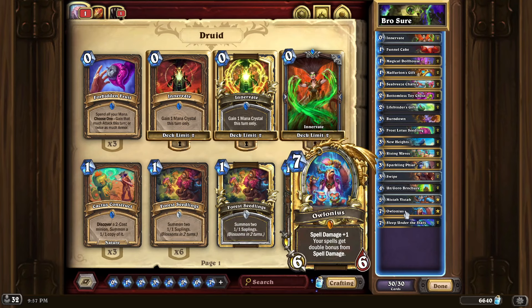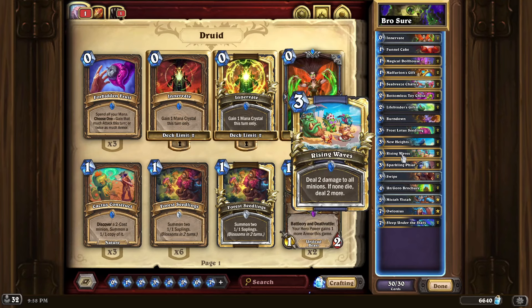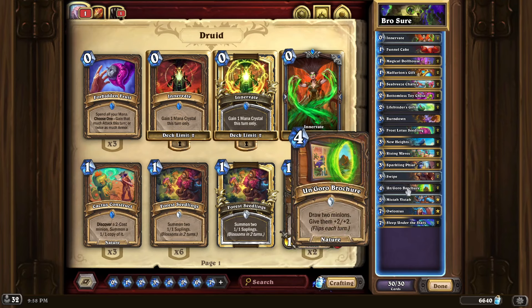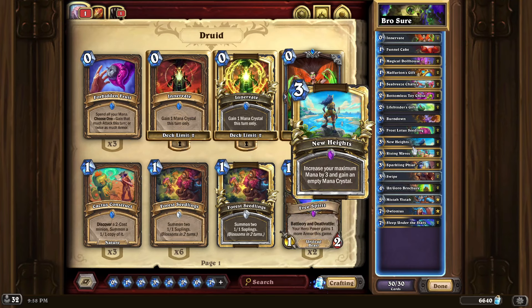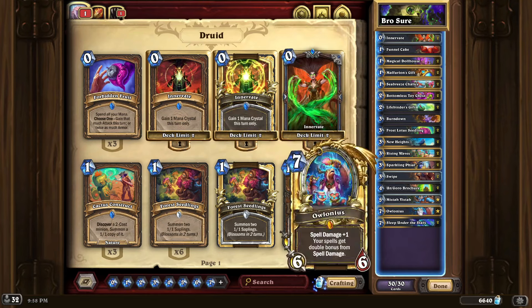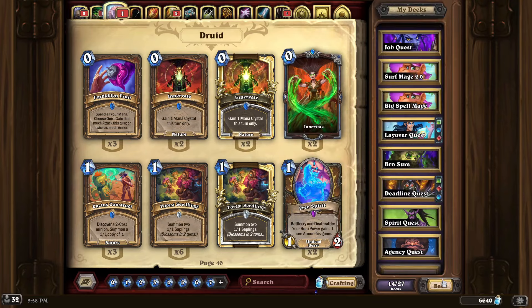This Spell Damage Druid only has two creatures — Mr. Vista and Alonius — so the Brochure will always draw these two guys, or if it doesn't it'll draw spells you can discount. It's a really good card. In a more optimal version you'd probably drop one Brochure and remove Burn Down completely, then fit in something else like Funnel Cake or another removal option.